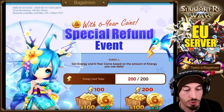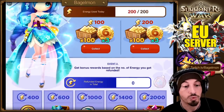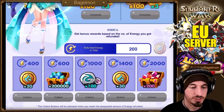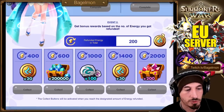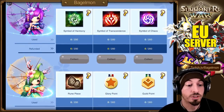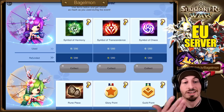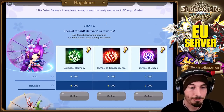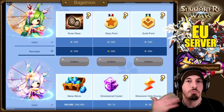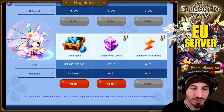We also have another event shop special — there's a refund event going on right now. We can collect some six-year anniversary coins, get refunded energy, and get goodies. If we use Symbol of Harmony, Symbol of Transcendence, and Symbol of Chaos, we get more as well. Very nice — glory points, guild points, rune pieces. The more you use stuff in general, the more you get back.